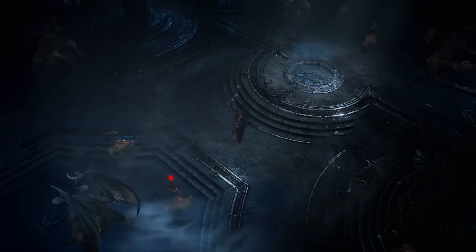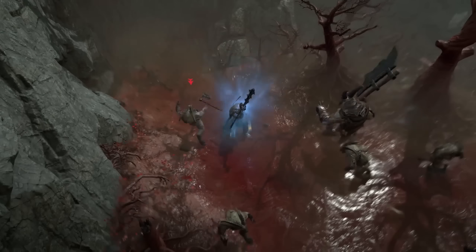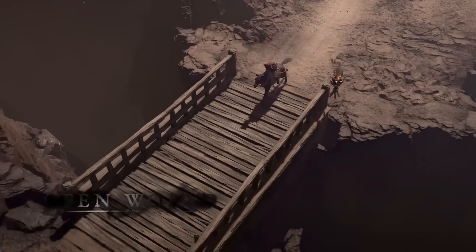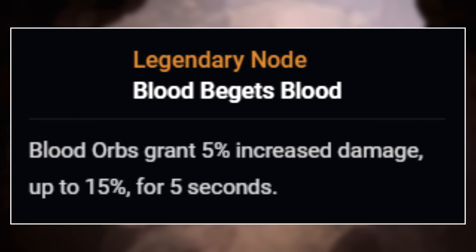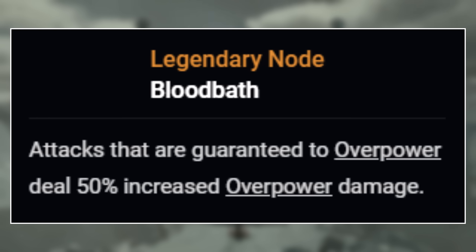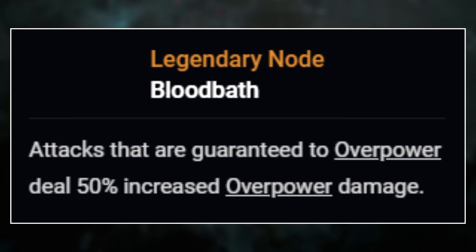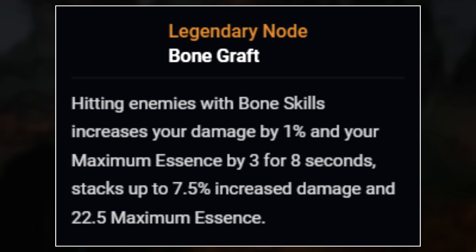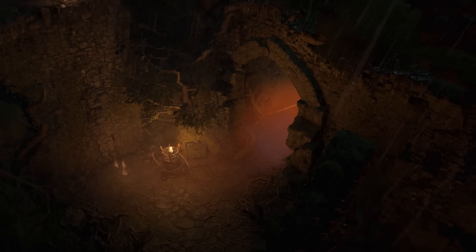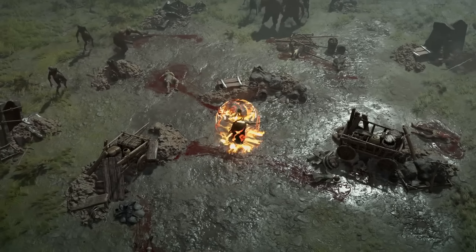Once you get into the end game and reach level 50, you unlock the Paragon boards, which are class specific. The Necromancer's Paragon boards and their legendary nodes include: Blood — blood orbs grant 5% increased damage up to 15% for five seconds; Blood Bath — attacks guaranteed to overpower deal 50% increased overpower damage; Bone Graft — hitting enemies with bone skills increases damage by 1% and maximum essence by three for eight seconds, stacking up to 7.5% increased damage and 22.5 maximum essence; and Cult Leader — your minions deal 10% increased damage for each minion type active, up to 30% for being a full summoner build.